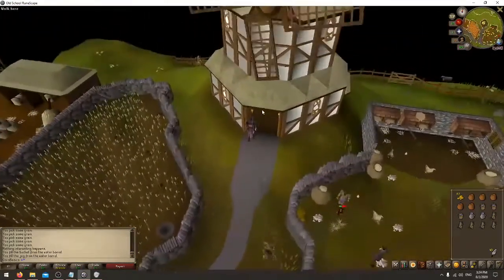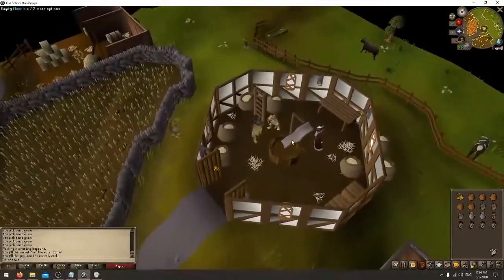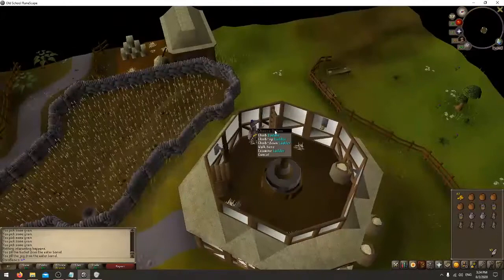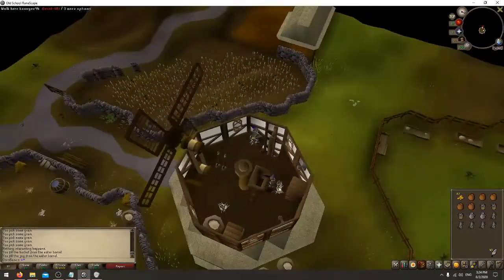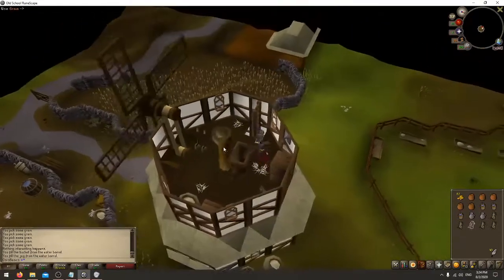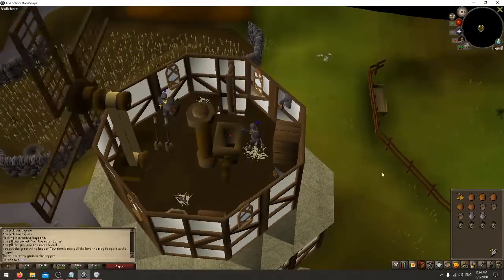Now to make the flour, you're going to go into this building. You're going to climb up this ladder, and then climb up it again. Up at the top, you're going to put grain in there by clicking on the grain and dumping it into the hopper.